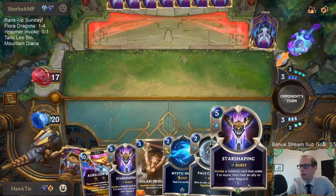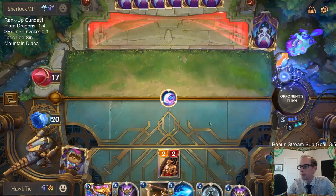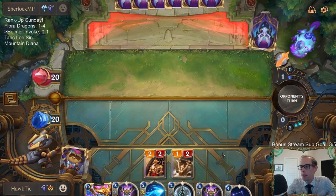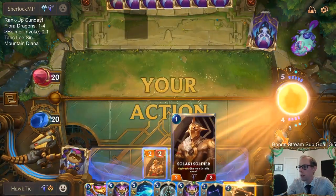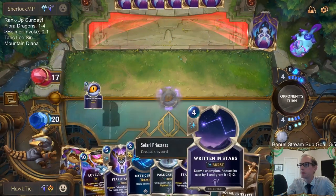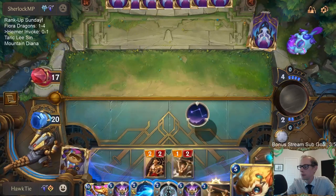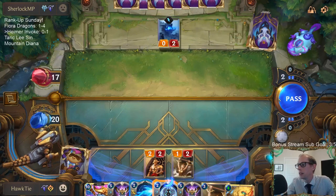If we can survive long enough, we'll have a lot of Celestials in the late game — if they don't ramp too hard. We'll go Risen in Stars, trying to draw Heimerdinger with that. We have a buffed-up Heimerdinger. I really hope they don't have Trundle — just hope they're not ramping into their champions too fast. Good, we did draw Heimer! So next turn we'll have Heimer and Pale Cascade as well.